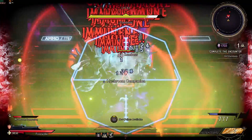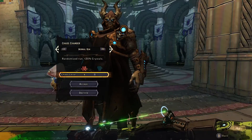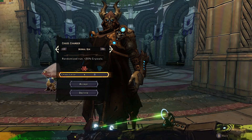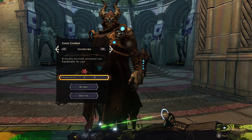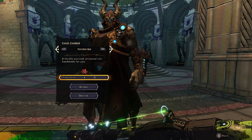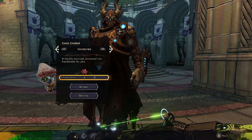Now your experience with the Chaos Chamber will vary slightly depending on what mode you are doing. For the normal mode run, the encounters and the end boss you face are randomized and will always be different each time you do it. For the featured run, it is a set and pre-planned run, meaning you will get the same enemies and bosses every time you run it.